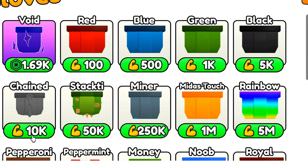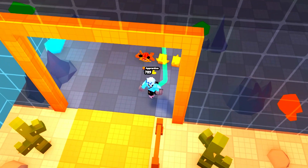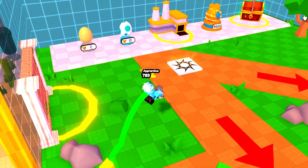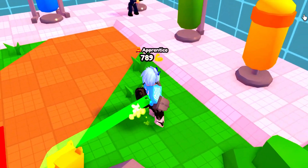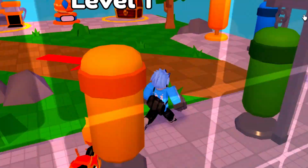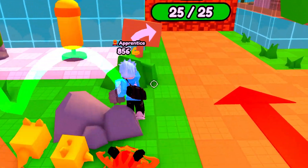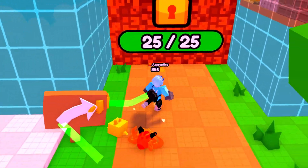You know what, let's go to gloves and I'm buying a glove guys. Let's buy this — and yeah, we are now running really fast, look at that. That was actually really worth it. That's pretty much all of the codes in Punch War Simulator.